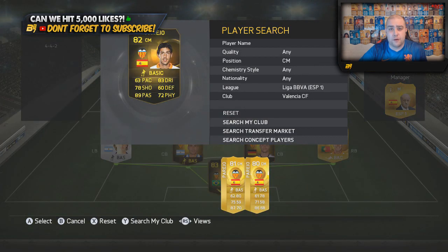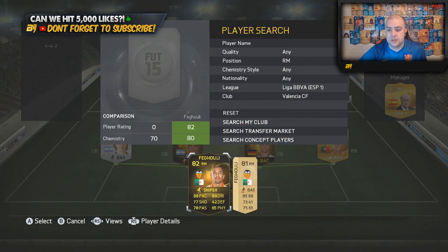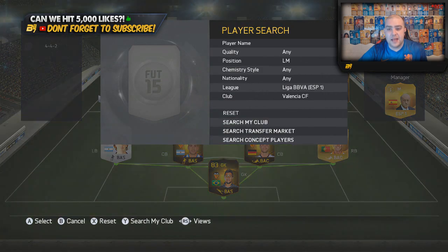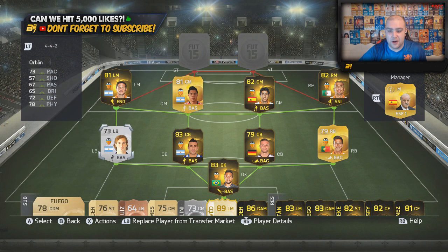On the right-hand side of centre-midfield we go with in-form Pereira, upgraded to 82 rated. Not many people like to go near him, but look at those stats — 89 passing, 83 dribbling, 78 shooting; not bad for a centre-midfielder. In the right-midfield position we go with in-form Feguili. There is an in-form Rodrigo as well but to get the highest-rated I've played him in the striker position. In the left-midfield position we go with in-form Piatti. Look at that trio — all Argentinian, all playing for Valencia.